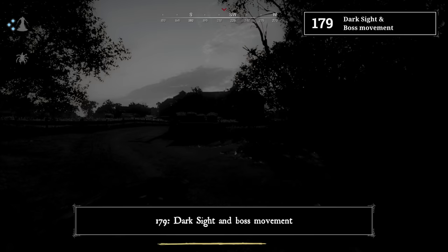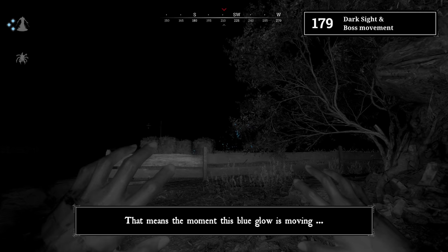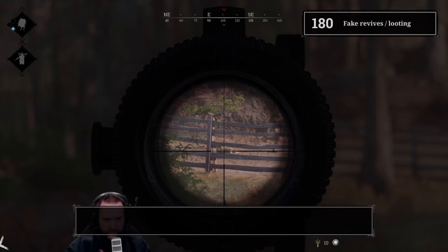Tip 179: Dark sight and boss movement. Once you have all clues for the boss, the blue glow visible in dark sight represents the boss itself. The moment this blue glow is moving, people have triggered the boss and are fighting it. You have to be somewhat close though to be able to see if the blue glow is moving or not.